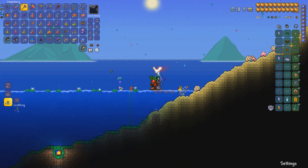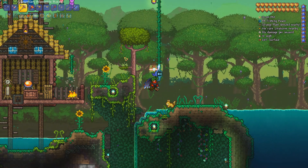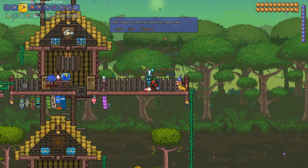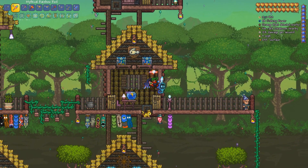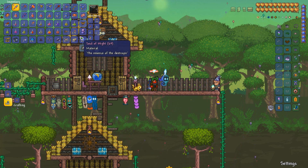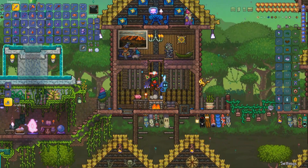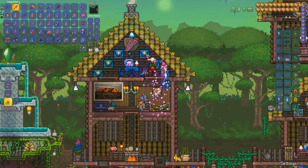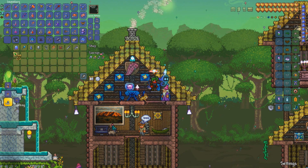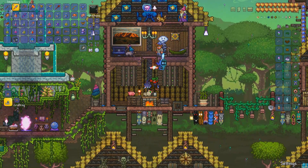We'll stash a couple in our fishy chest and hand the third one in for our quest completion. We just got some garbage - stuff I've already got, a Sextant, some bait, a little bit of gold. The gold is always good. I've got rather a lot of stuff in my inventory right now - I need to do a bit of a spring clean.